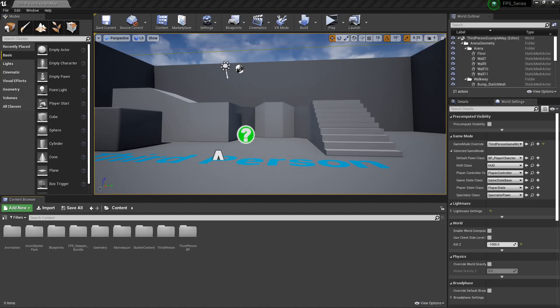What's going on YouTube, welcome back to episode 4 of making an FPS in UE4. In this episode we're going to cover fire modes — we're going to try to make a single fire mode, single shot, automatic, and possibly burst fire. We may have to save burst for another episode. Forgive my voice, a little nasal congestion, but the show will go on.